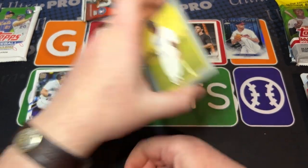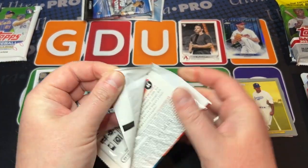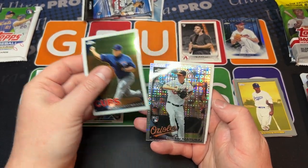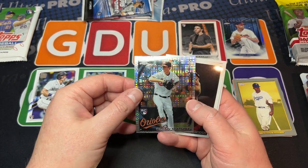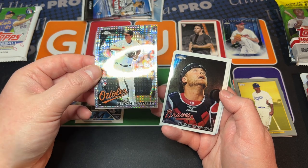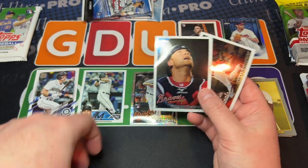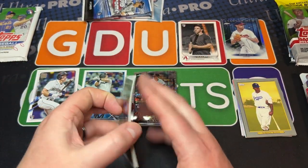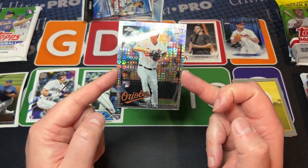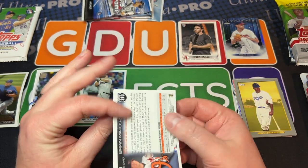Let's get some Chrome going — 2010. Carlos Zambrano, we got an X-Fractor. Brian Matusz — that's how I've always pronounced his name, Matusz — but correct me if I'm wrong. A solid pack: you get Zambrano, McCann, and Holliday — pretty good. And then the X-Fractor here — it's off-centered, so nice to see Topps still had quality control issues all the way back in 2010.